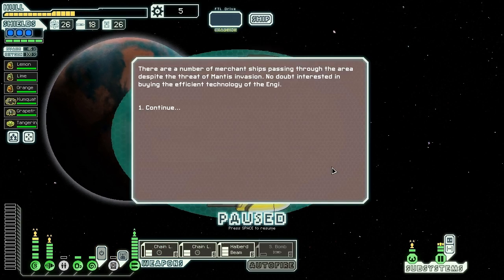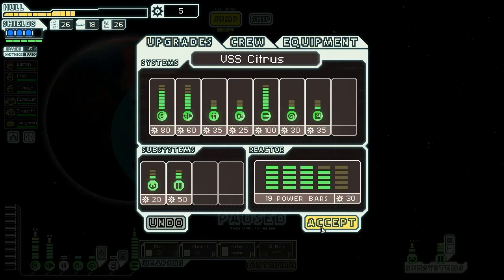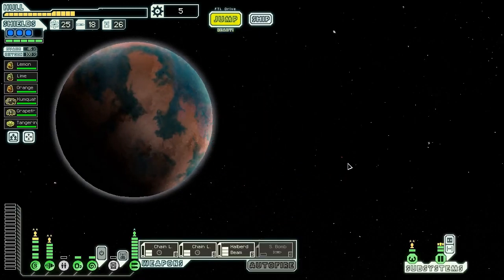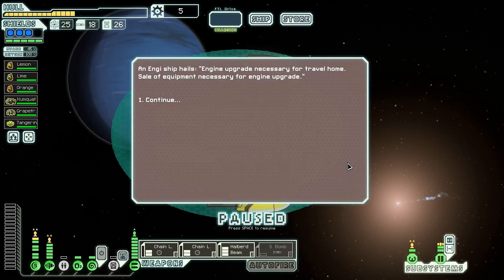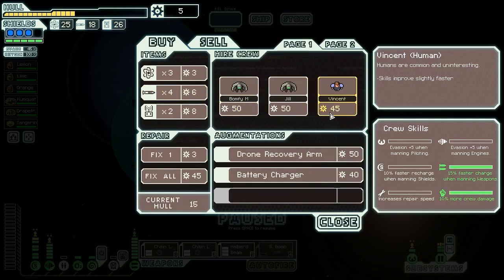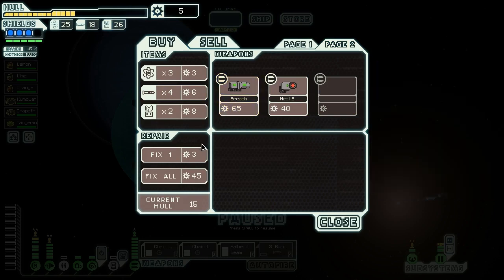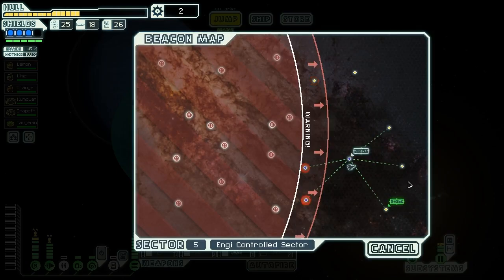There are a number of merchant ships passing through the area despite the threat of the invasion. They're interested in buying the efficient technology of the Engie. Nothing's actually here, unfortunately. We could go to the store, but we have no money and nothing we really want to sell except maybe the small bomb, and we probably can't buy anything with that money anyway. A ship hails saying 'Engine upgrade necessary for travel home — sale of equipment necessary for engine upgrade.' They've got a drone recovery arm, battery charger, healing bomb, and breech missile. We'll buy one hull repair and keep going.